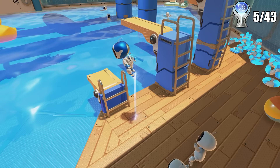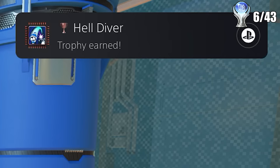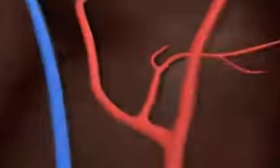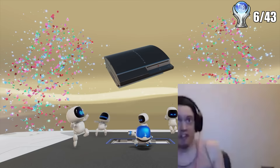The first trophy I got was when I made it to this area with a ton of water and some diving boards. Since I love getting wet all over, I decided to jump on the highest one and collect all of the coins right in front of it, which also gave me a trophy called Helldiver. Not sure why it's called that, but it probably references something which I don't get.